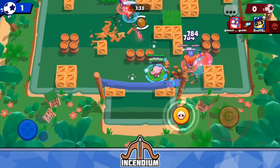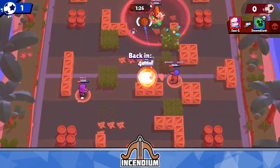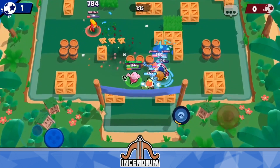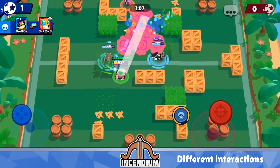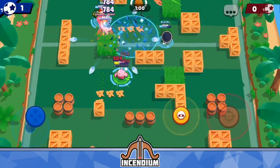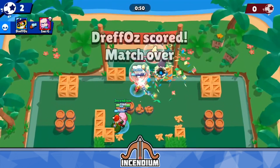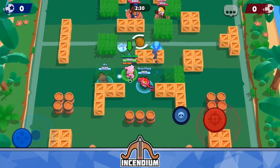Mortis isn't necessarily a tank, but Spike still has a much more favorable matchup against him with Fertilize over Curveball. If you throw your super directly on top of yourself, Mortis comes in, gets slowed down, and that extra 800 healing completely changes the interaction. Mortis can't kill you in three shots with that healing tick, and he can't kill you with two shots plus a gadget or super either. All those interactions change with Fertilize. Even just forcing him to reload one attack lets you kill him by unloading three attacks directly on top of him.